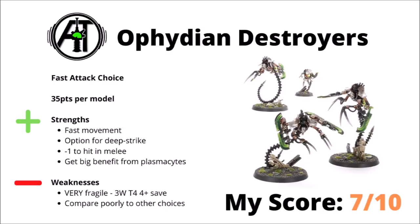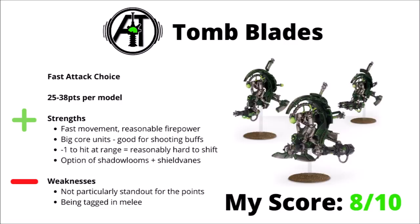Next up, we come to the Tomb Blades, between 25 or 38 points per model depending on how many upgrades you pile on them. They're a fast-moving Necron firepower unit, and I think perhaps their main advantage is that they're a core unit that can be really quite fast and hard-hitting, and can make some of the best use of things like My Will Be Done from Overlords or other core unit buffs. They're quite a flexible unit, being able to choose between three different weapon options, and Shadow Looms and Shield Veins if you want a bit more survivability. In general they can be a bit annoying to deal with anyway, as they're minus 1 to hit at range, which can be problematic for some armies.